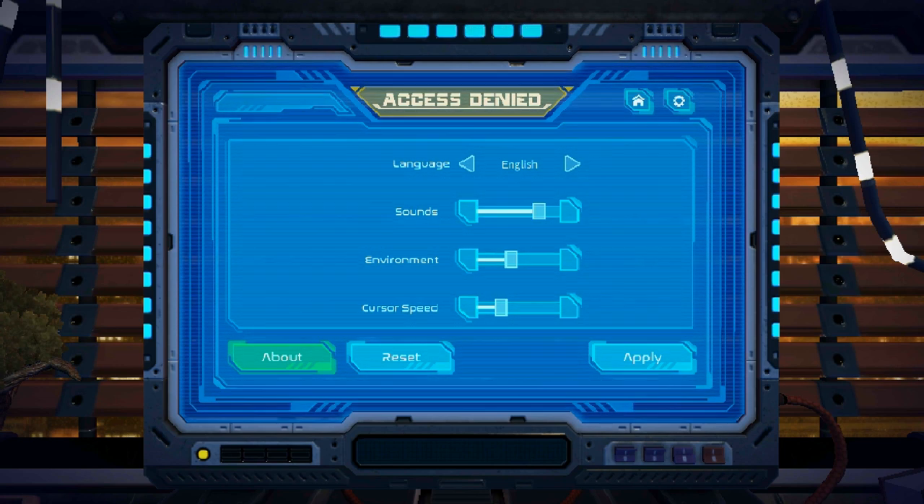You've got a few options you can change. I don't even really know why language needs to be a thing in this one — well, I guess there are a couple of places it's useful, but most of the puzzles don't rely on any sort of sound or text. It's just very obvious visual hints, which is kind of nice.